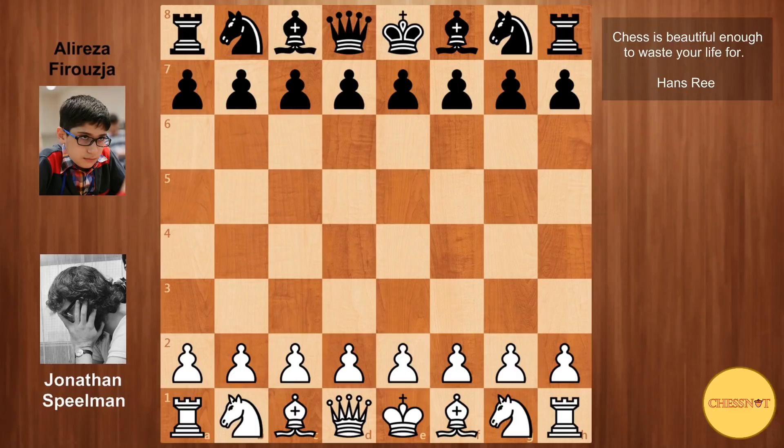Welcome back to another video. I'd like to show you a game from round seven of the World Team Championship. This was a very interesting clash. With the white pieces we have Jonathan Spielmann, the English legend who used to be one of the top players in the world. He's not played much competitive chess recently, with his last tournament being in 2018. On the black side we have the Iranian prodigy Ali Reza Firouzja, who is making strides towards the 2700 rating mark. Quite a big age gap between the two players.